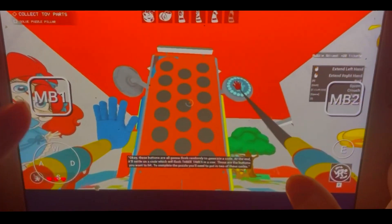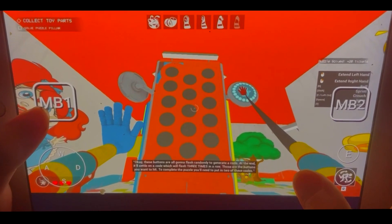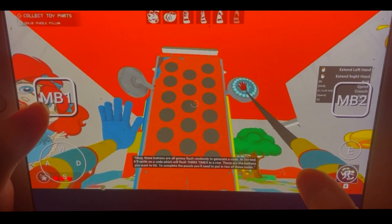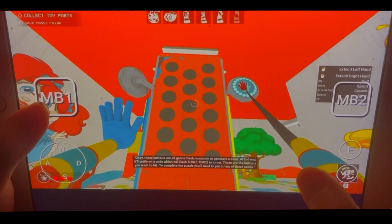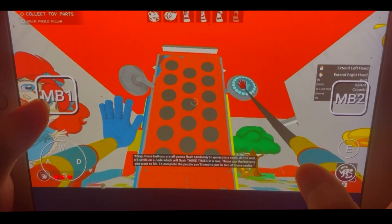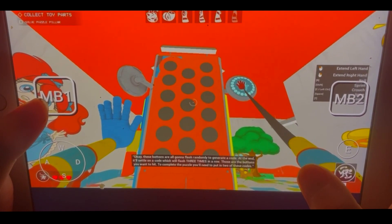These buttons are all going to flash randomly to generate a code. At the end, it'll settle on a code, which will flash three times in a row. Those are the buttons you want to hit. To complete the puzzle, you'll need to put in two of these codes.